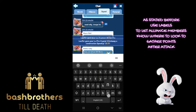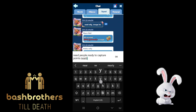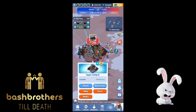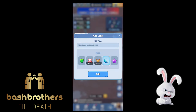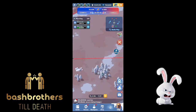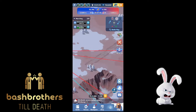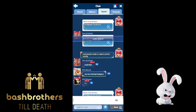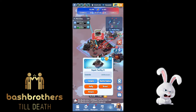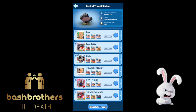Use labels to let alliance members know where to look to gather points after attacks — that's really critical. On personal points: offense gets more points. It's 10,000 power of troops, not 10,000 troops — the power of troops. So if you're defeating people even in their towns, you'll get personal points. Defense is only 40 points per 10,000 power defeated, so just think about that.